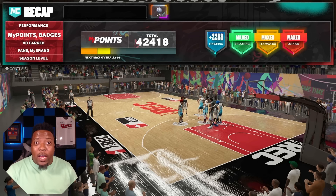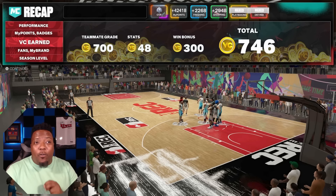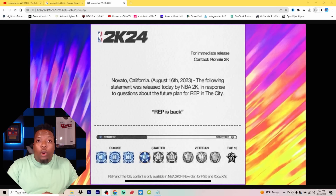When you come to Rec, you can actually get from 700 to like 1,400 VC. Now you can actually think about going and using boosts because the VC matches up. And even if you don't want to use boosts, you can really use this VC to go out and make your next build. And this is the same for the legend grind. The rep system is back for NBA 2K24, and Rec gives you the best rep.